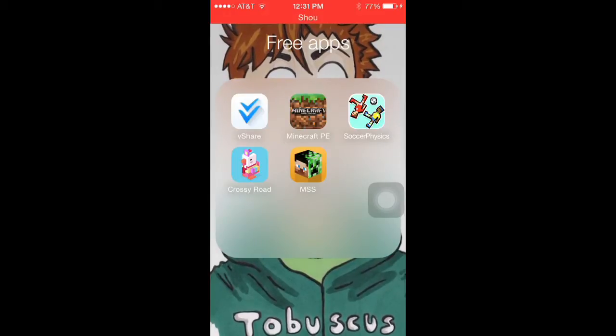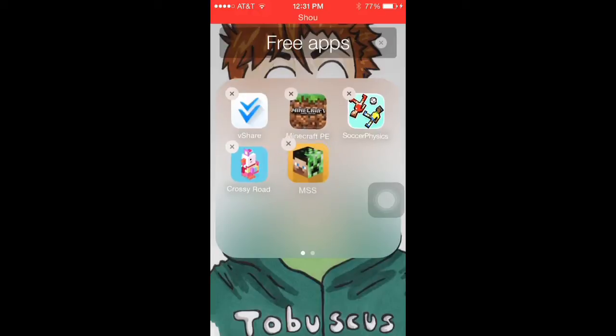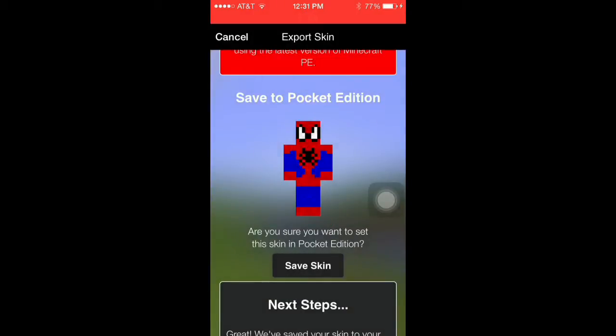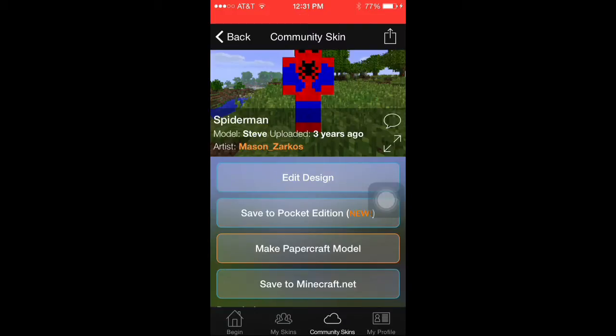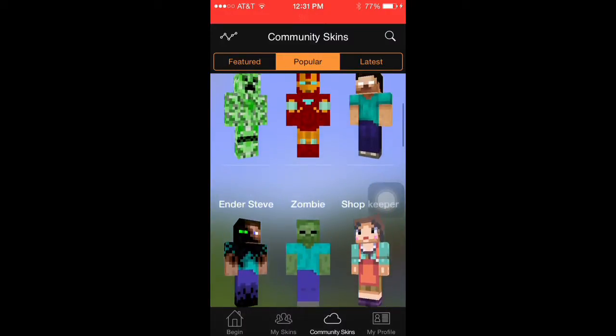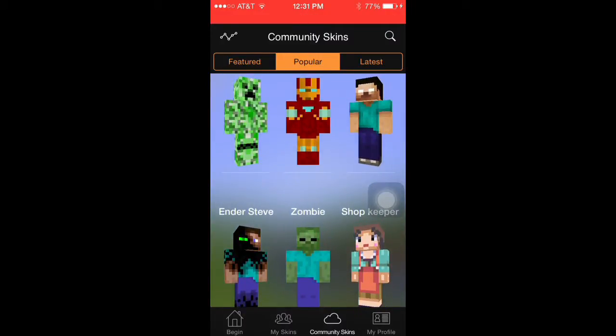You're also going to need this app: Minecraft Skin Studio, this one right here. I got it from vShare, so you're going to open this. You have your options — you can edit your own skin and create one.